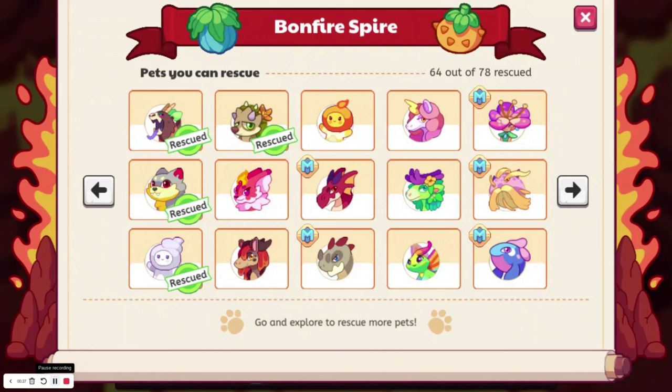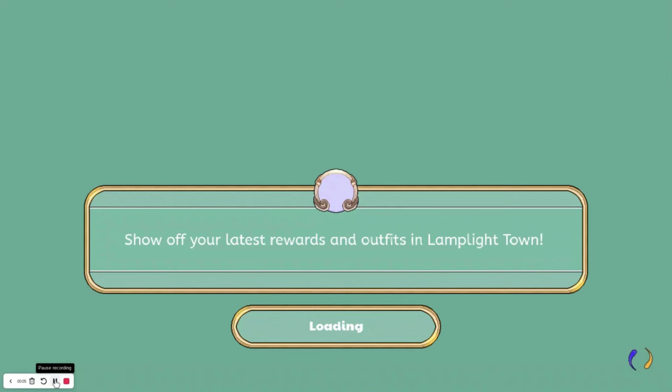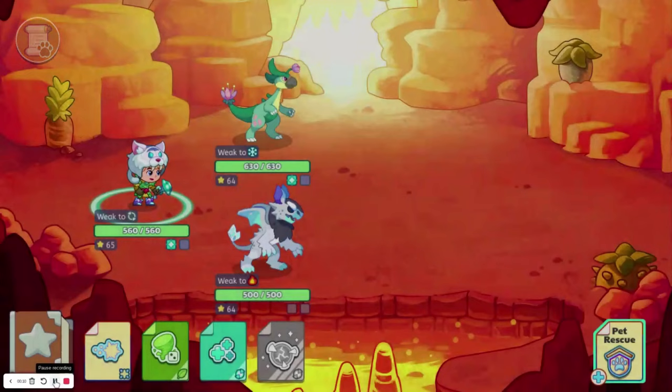We are getting into the territory where some of these pets are hard to get, like Mistember. And I have no idea what this one is even called — it's called Flame Incher, and I have no idea how I don't even have a Flame Incher yet. I just found a Mistember in this semi-secret spot, so we can go ahead and get that instead of having to get 500 pages. Now we have a Mistember — that's going to save a lot of time.